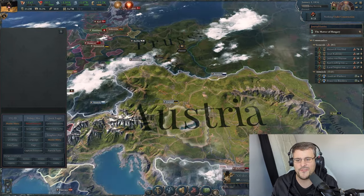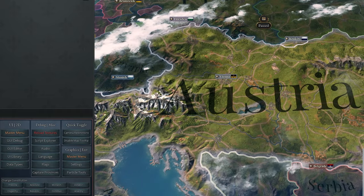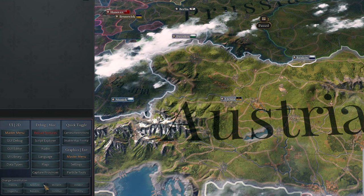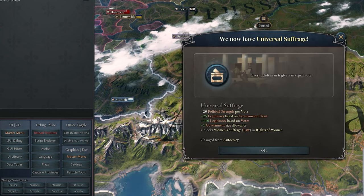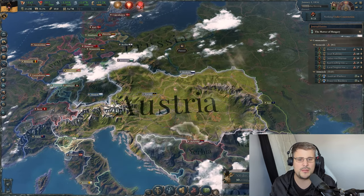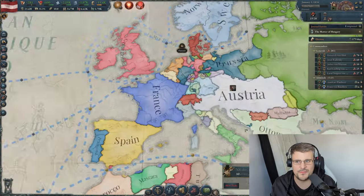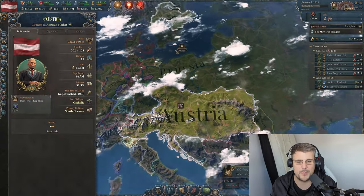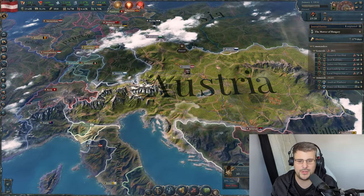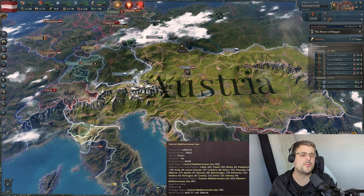So first of all, you can click one of these buttons — Change Constitution. This will automatically override the existing government you've got and replace it with the one you're clicking. In this case, the Republic of Austria — boom, we have universal suffrage, parliamentary republic. Austria now has a new flag and a democratic republic. Amazing.